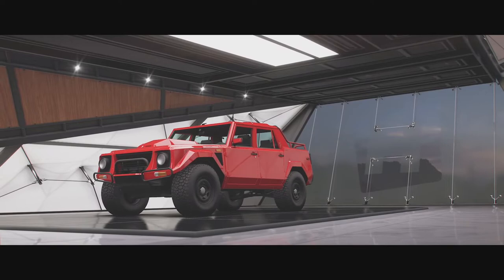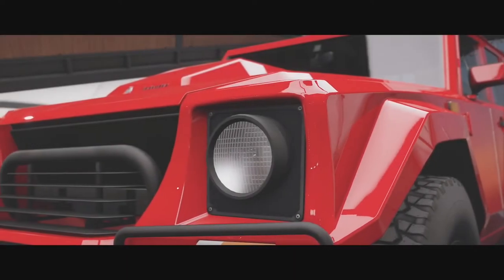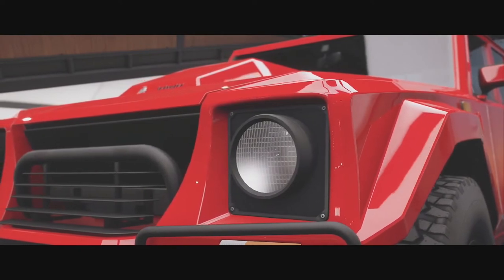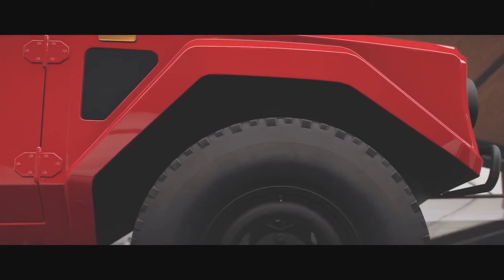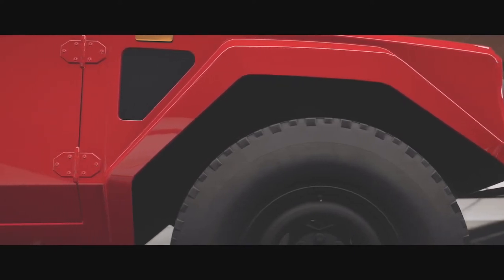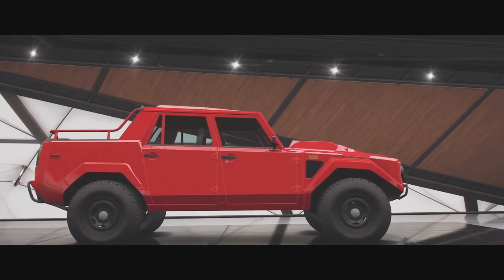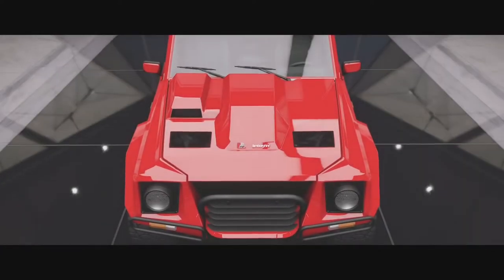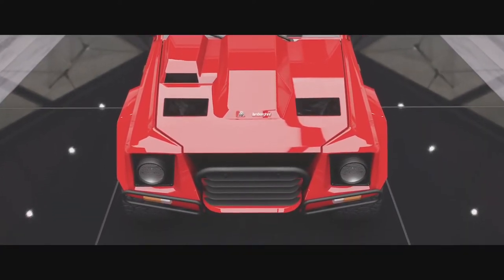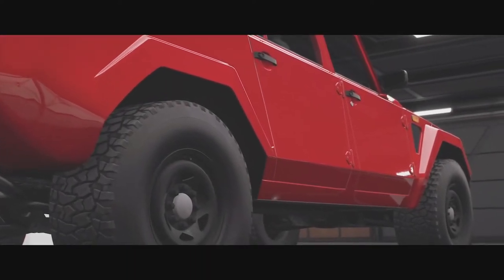Each car will be upgraded to the top of S1 class keeping their stock engine unless they need the extra PI, and they will also be keeping their stock drivetrain — which means all-wheel drive cars will remain all-wheel drive, front-wheel drive cars will remain front-wheel drive, and rear-wheel drive cars will remain rear-wheel drive. Some of you might be saying why are you pitching all-wheel drive cars against two-wheel drive cars? Well the simple answer is that's what they do in real life.